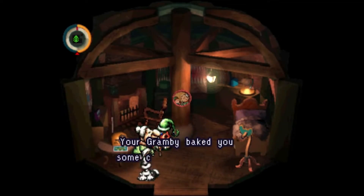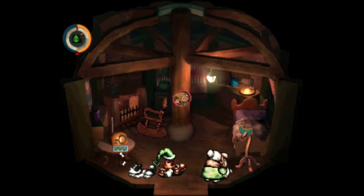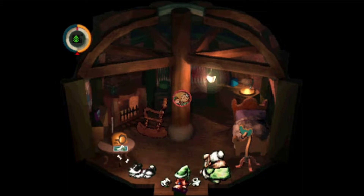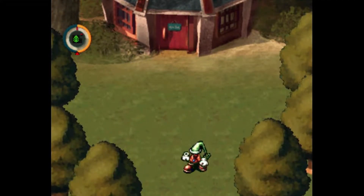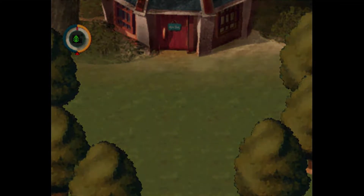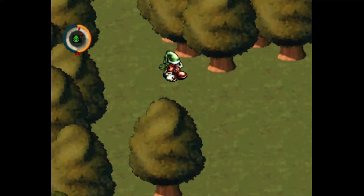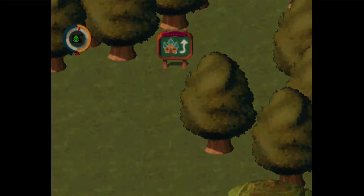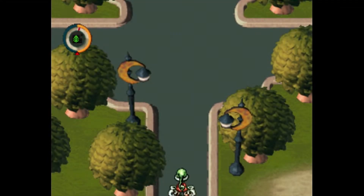Grandma, cookies! Let's go get the bone. For recovery, your action limit - there are numerous other food items available than just cookies. The USE command allows you to give items to characters or use them at specific points. It is also used when you want to sell an item at a shop, or when you see a speech bubble or a question mark.